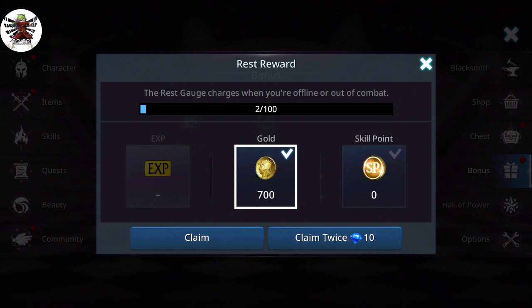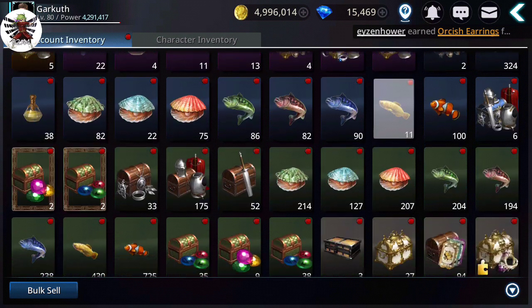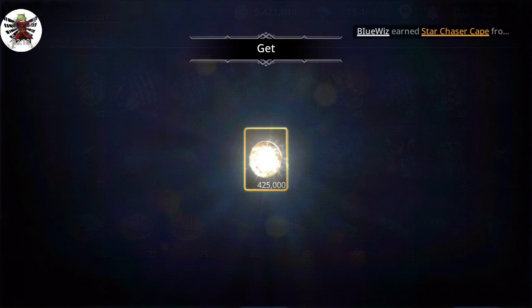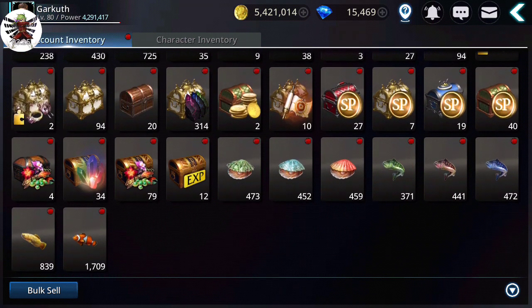You also get gold from rest rewards — if maxed out you get 35,000. You can also get gold from fishing. The small goldfish can be caught with the free basic bait. You get 30 free basic bait every day from your guild shop. They don't drop at a high rate, but they build up. For example, I'll pop a hundred of them right now — that's 425,000 gold for 100 small goldfish at level 80.